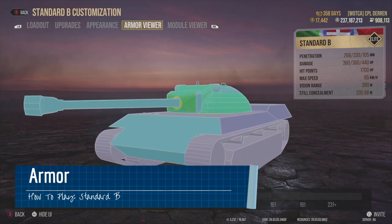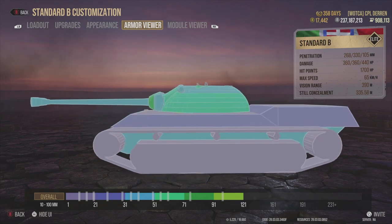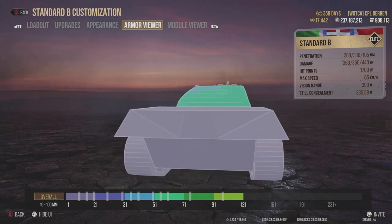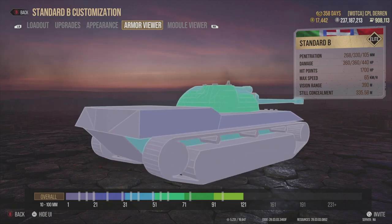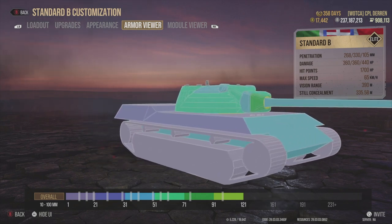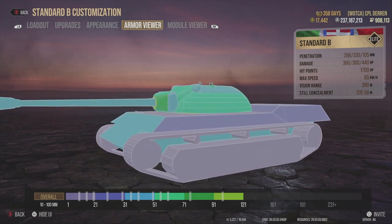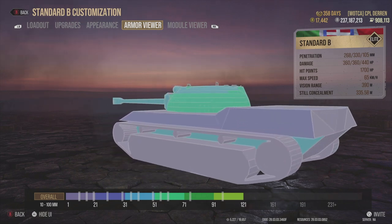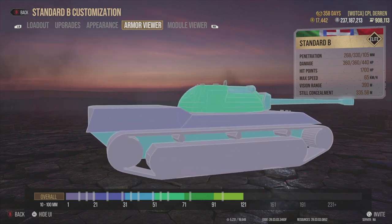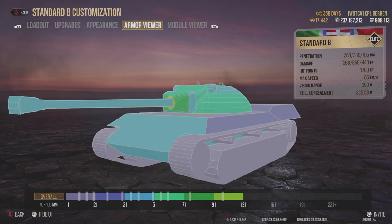Starting with the armor on the Standard B, the armor is pretty much non-existent. It's much like the Leopard prototype in the sense that almost nothing will bounce, and anything that does bounce will more than likely be considered a miracle. Therefore, you should not rely on the armor. While the Standard B may appear to have more armor than the Leopard prototype, in reality this slight difference means nothing, as the armor will not withstand high-caliber guns at tiers 9 and 10. This lack of armor also makes you a juicy target for artillery or those with big HE guns. The doctrine is essentially: mobility is armor with this vehicle.